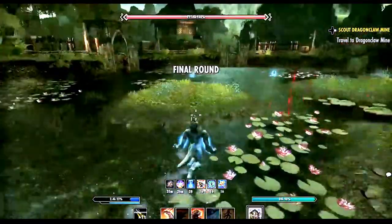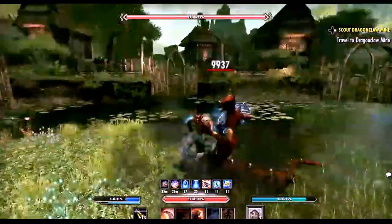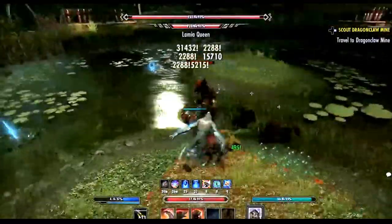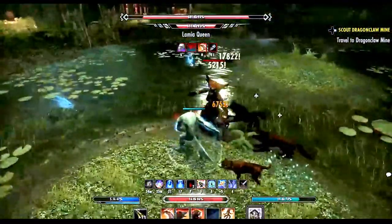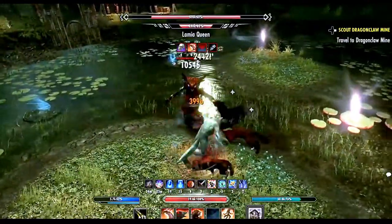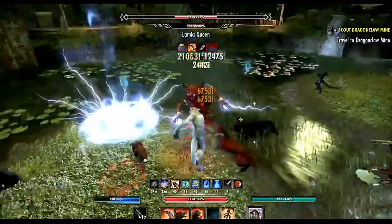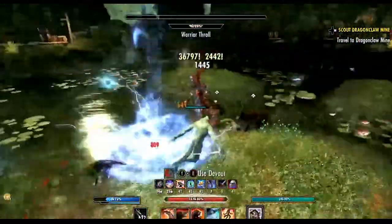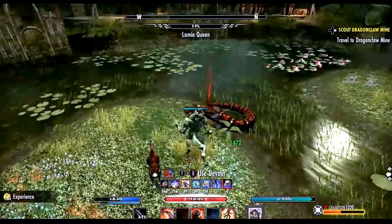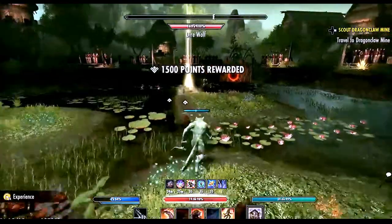On the final boss in a no death run, I would recommend using the defensive sigil — it usually takes almost no damage — and the offensive one gives you crazy damage output. This is probably one of the arenas I struggled least with. On this boss, position yourself in the northeast of the area next to the healing sigil, and try to stay there mostly.